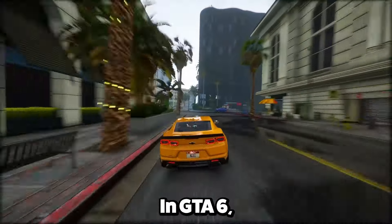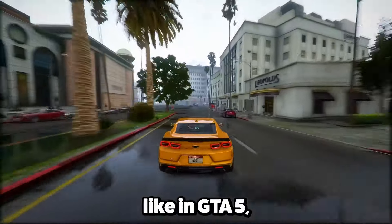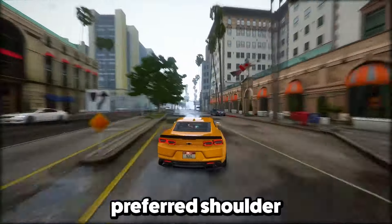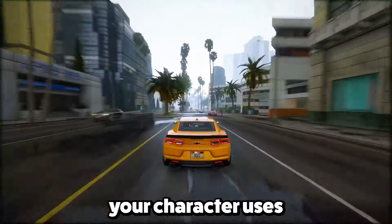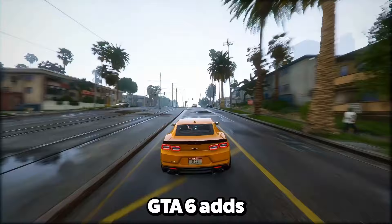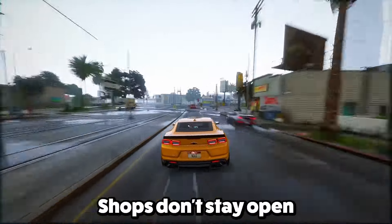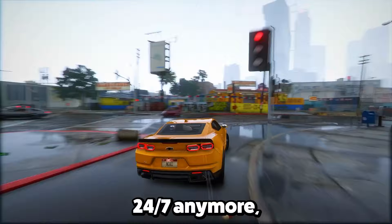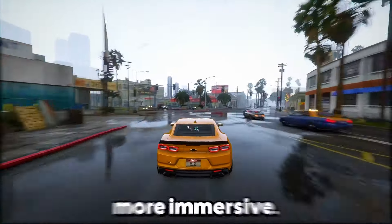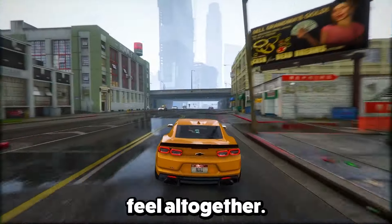Feature 10: In GTA 6, you're not stuck with your character's right-side view like in GTA 5. Following Red Dead Redemption's lead, players can freely switch their character's preferred shoulder for a better view, and it also changes which hand your character uses for weapons. Feature 11: GTA 6 adds a dynamic day-night cycle. Shops don't stay open 24/7 anymore — some close at night and reopen during the day. At night, the city changes vibe with less traffic and a different feel altogether.